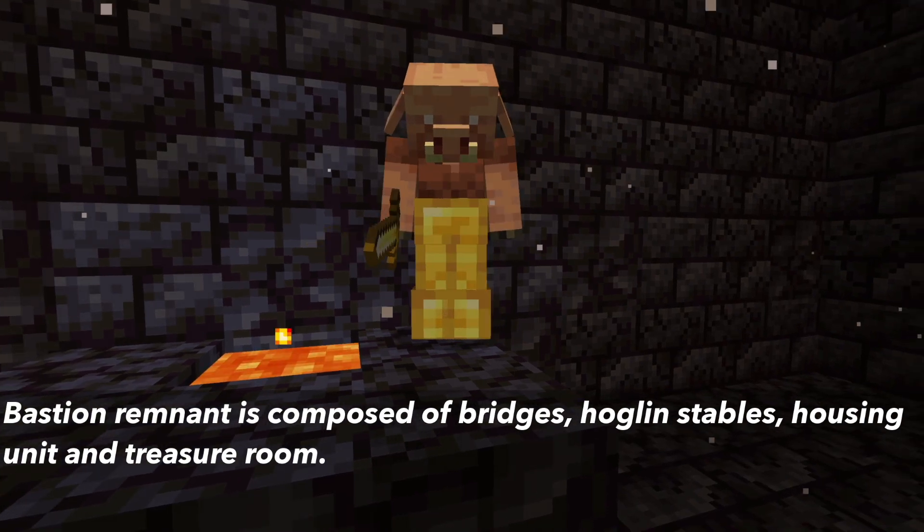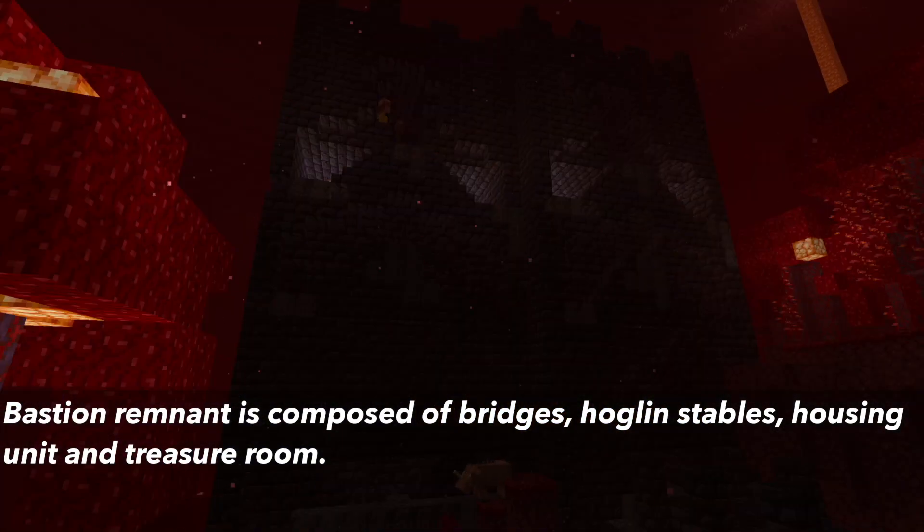There are four different structures that make up the Bastion Remnant: the Housing Unit, the Treasure Room, the Hogland Stables, and the Bridge.